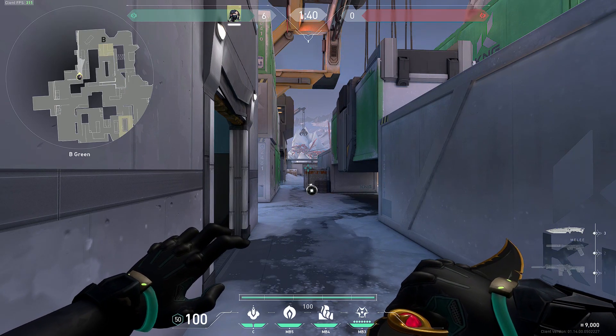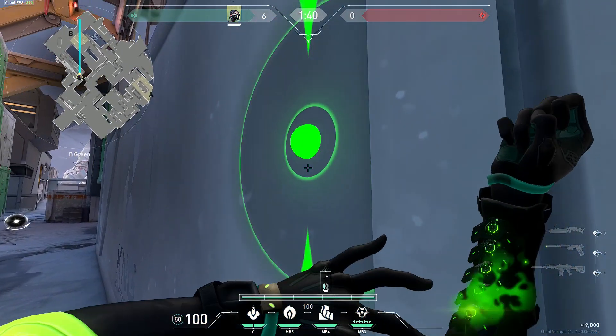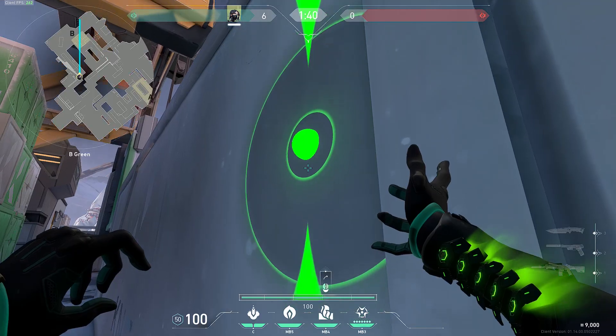For the wall for attacking B site, you're going to want to have first cleared out B main before you throw it up. To put it up, come up to this line right here between these two boxes, and on your map line it up so it blocks off any angle from nest, mid, and snowman.